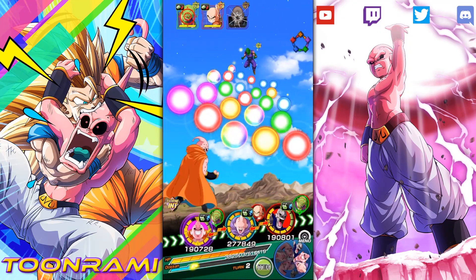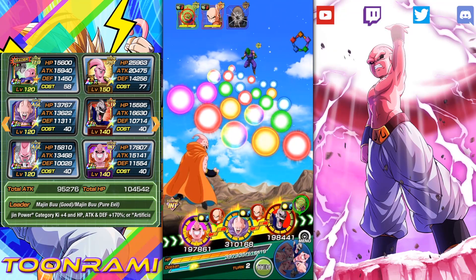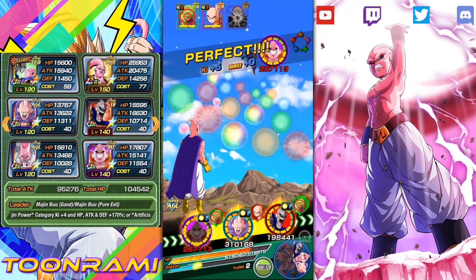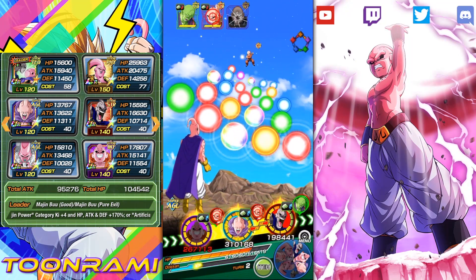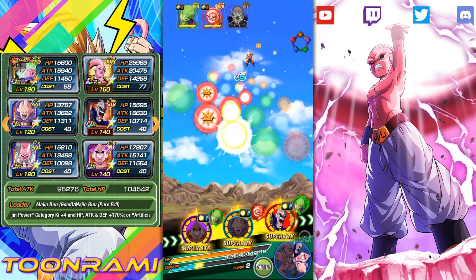So going over the team right now: we've got Tech Exchange Boo, we've also got the LR Boo Tanks, we've got AGL Fit Boo, STR Evil Boo, AGL Buccolo, and Int Boobity. So I'm going to go through each of them and what they contribute to the team while you watch the slaughter unfold.